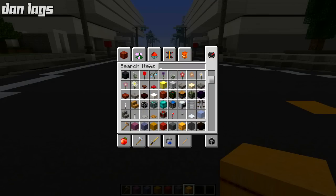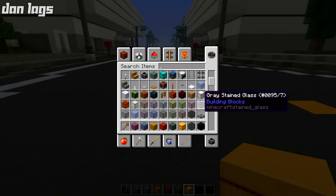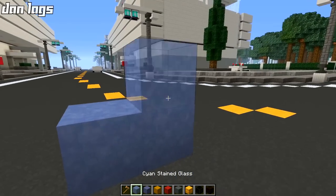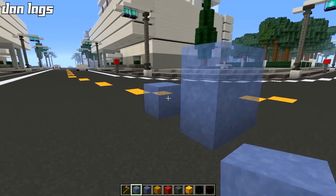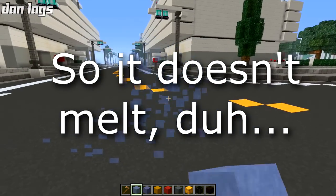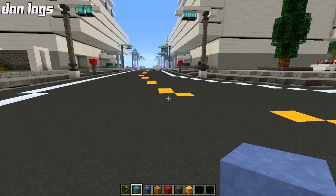He switched up the cyan glass for ice — the texture of cyan glass is actually ice, which is kind of interesting. I'm not sure exactly why he did this because there already is ice. But I don't really use much cyan stained glass anyway, so it doesn't really matter.